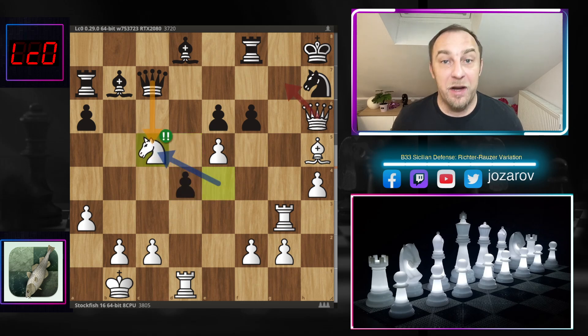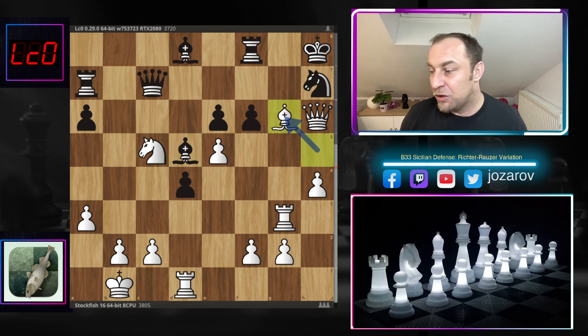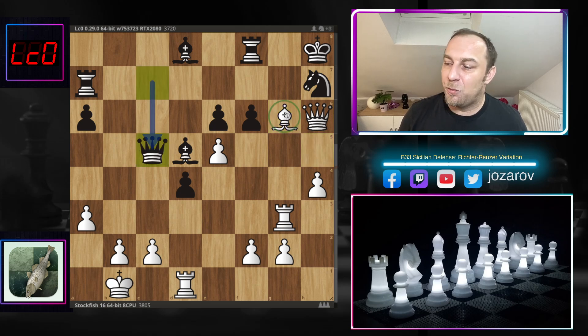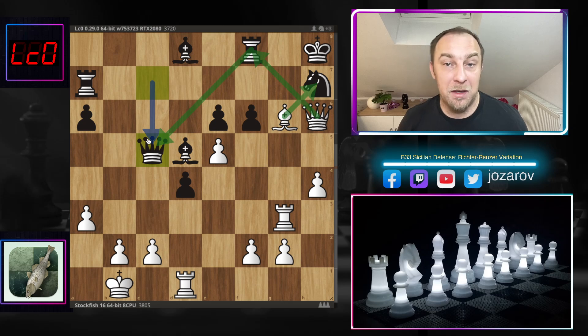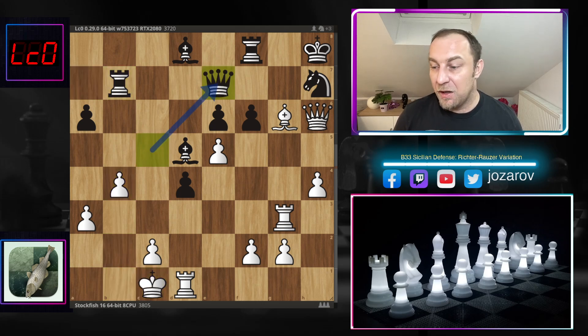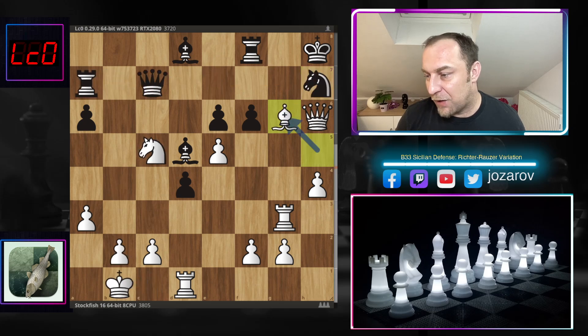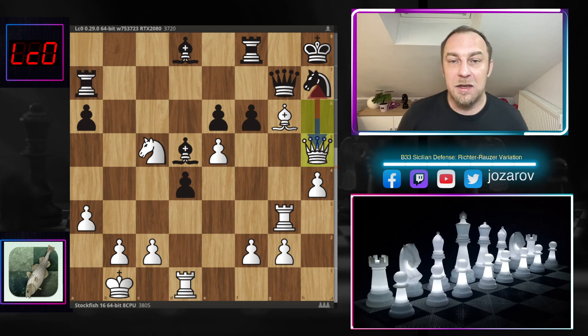You cannot take again because of Qg7 checkmate, so Bd5, clearing the seventh rank and trying Qc5. Now Bg6 by Stockfish — you cannot take again; Qxc5 seems to work, but after Bxh7, Qf8 is not working. Queen to c5 could have been a good move for Leela, but look how crazy the Stockfish attack is after b4: you try Rb7, Kc1, and now the queen has to escape — but the queen is lined up on the seventh rank again. Bxh7 with Qf8 is simply winning for white. Very very wild stuff.